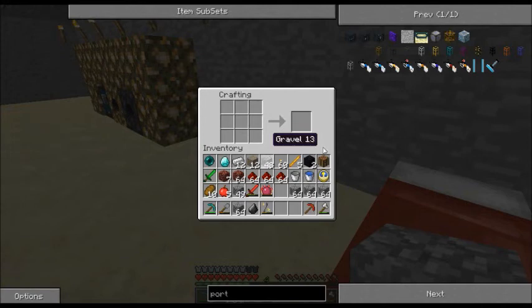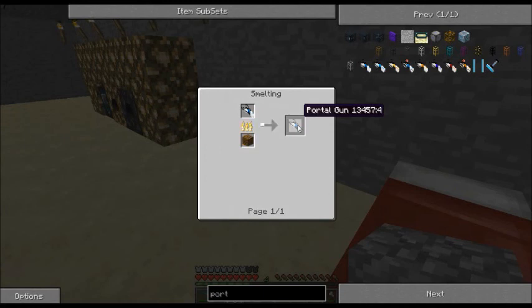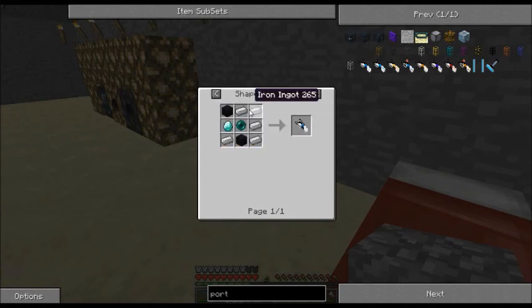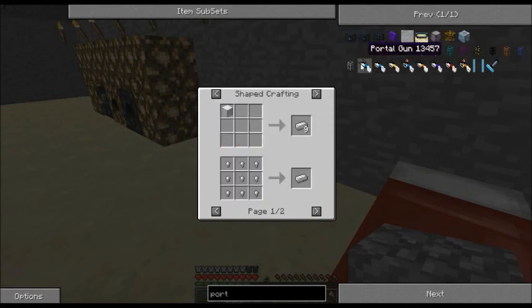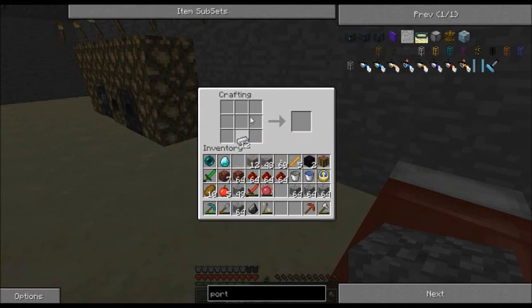Let's get the correct configuration again here. I wanna make the gun. One, two, three, four, five — was it diamond here? Ender Pearl there. Portal gun! This is probably one of the coolest devices in the entire game, and it's gonna lag the shit out of me.